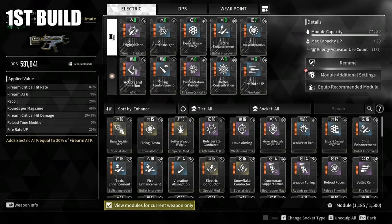Build 1: 591k DPS with Electric Enhancement, which adds Electric Attack equal to 30% of Firearm Attack, and Recycling Genius for faster reload.